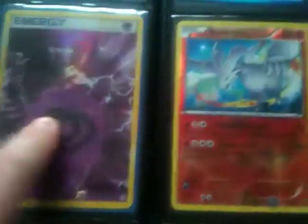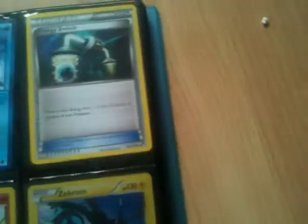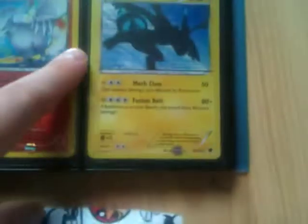Two pounds, two pounds, two pounds. 50p — it's got a crease, I was putting it in a sleeve and it just bent, really annoying. 50p, it's from pre-release. 25p, three pounds, three pounds. I also have a Sableye.